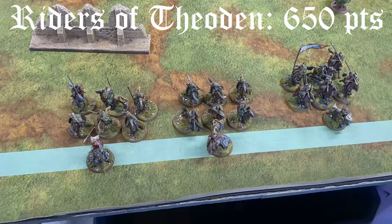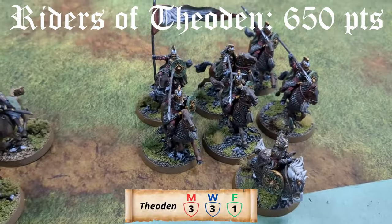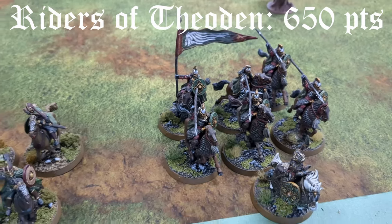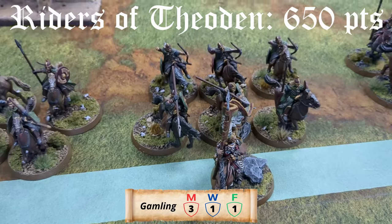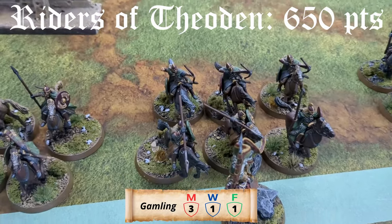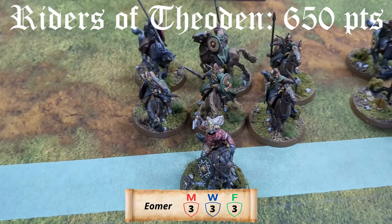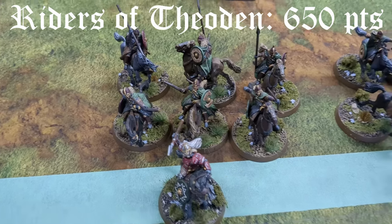Miles, why don't you go through your list? So we are going with Rohan. We've got Théoden with six Royal Guard, all with throwing spears, one with a banner. Next is Gamling with a banner, three throwing spears, and three archers. Next is Éomer fully kitted with three throwing spears and three regular riders.